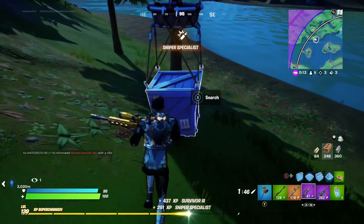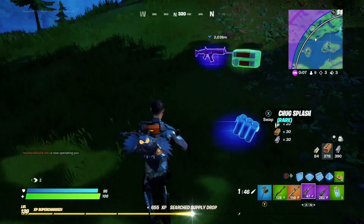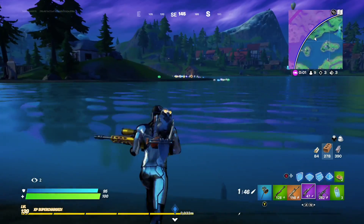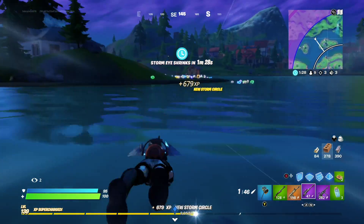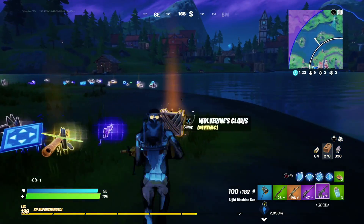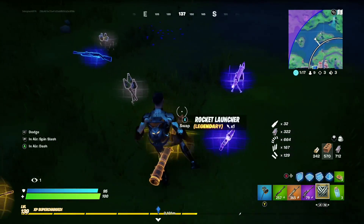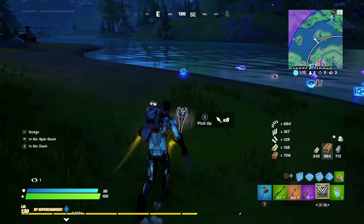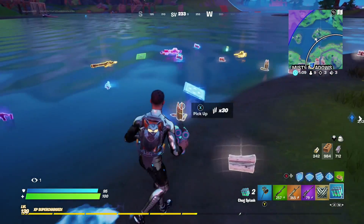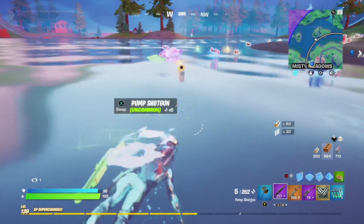And now we have the God tier loadout. This would be acceptable, especially because we just got some chug splashes. But now we're going over to the place that gets you the best loot in the entire game. As a rule of thumb, I'd never suggest going for the Gorger on your own — it's an extremely hard thing to do. But now we got Wolverine's Claws. There's gold snipers, gold rocket launchers, anything you want from loot — chug splashes, medkits, big pots, minis, purple, gold, blue, green, traps, bouncers. Literally whatever you could want from a loadout is here.